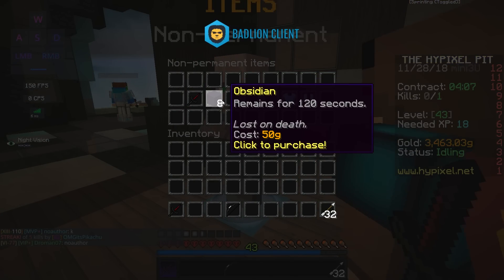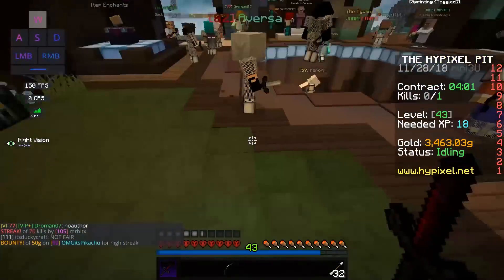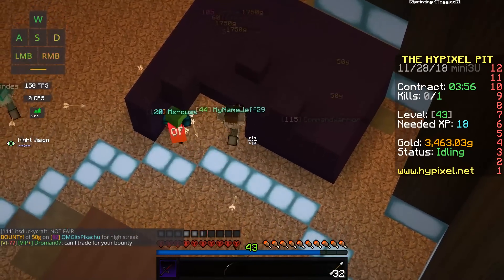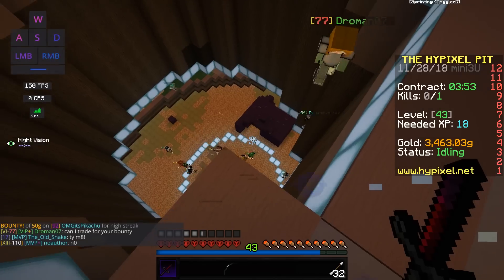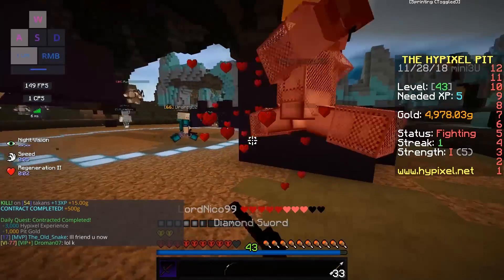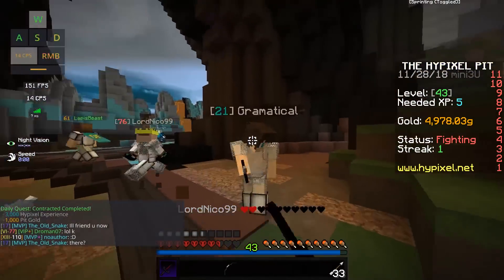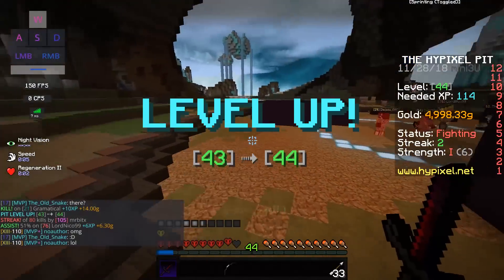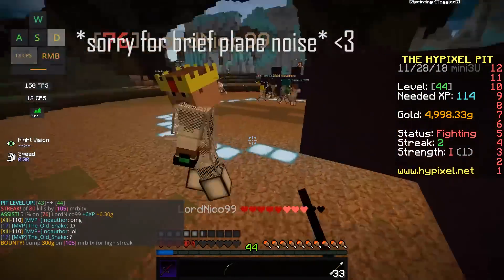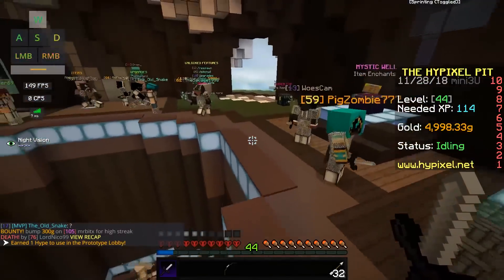You can also buy obsidian for only 50 gold — it's mainly for building traps and boxing people in. Anyway, we bought a diamond sword for the contract. That was fast — just one swing and the contract is done. We spent 150 gold on the sword but get 500 gold back for completing the contract. And we're already dead because iron armor doesn't protect you much.